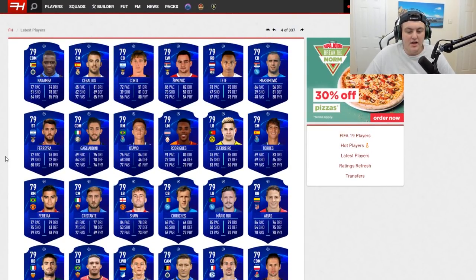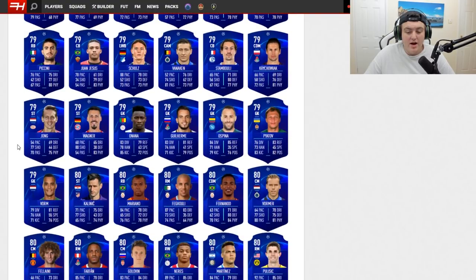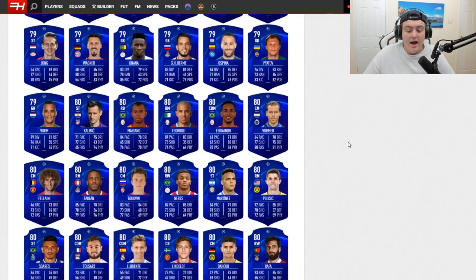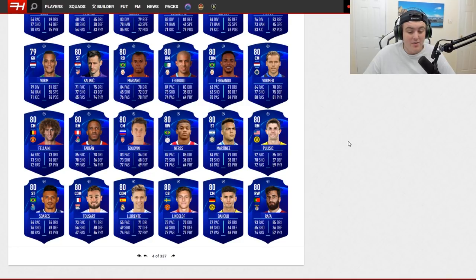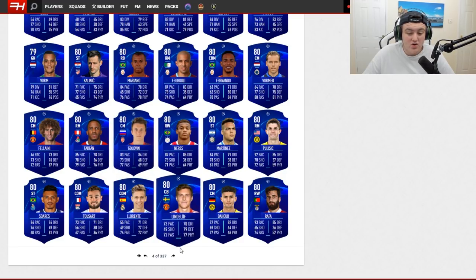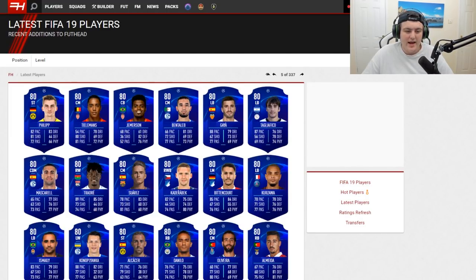Here's the full list of all the Champions League cards. If we scroll down starting at 80, Kalinic is the first pick — the lowest rated. These are all the lowest picks you can get. Cards I would personally want include Pulisic, Neres who has five-star skills, Golovin, and Lindelof — all decent options.